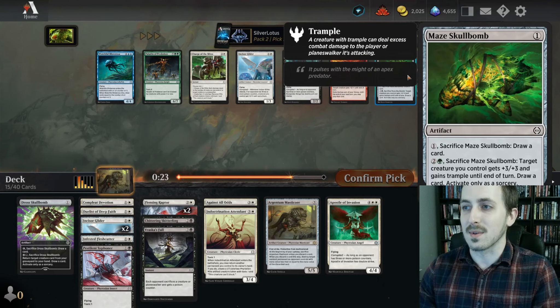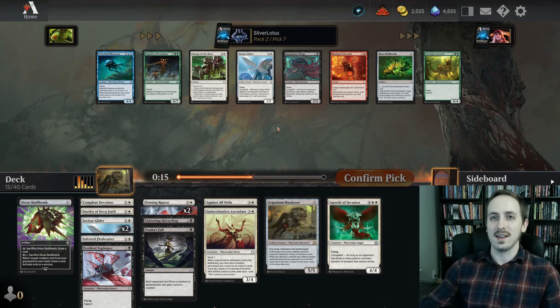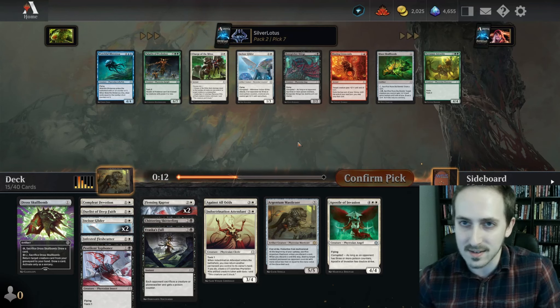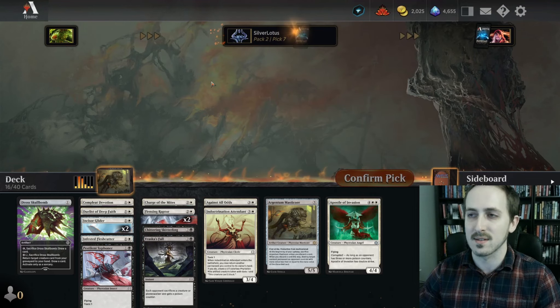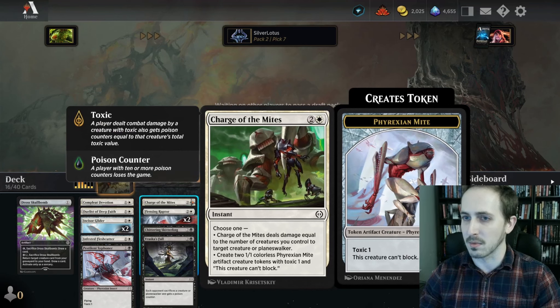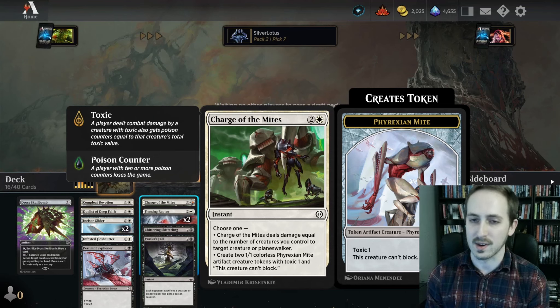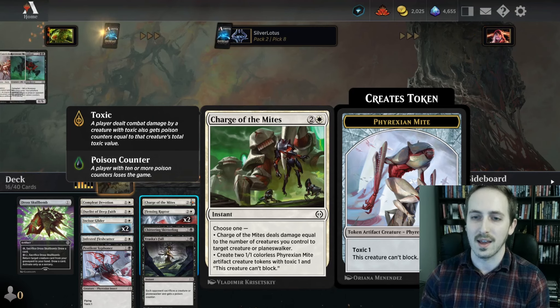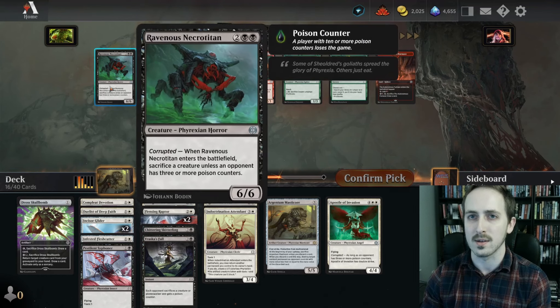Dang, wow — we're just getting passed so much good white stuff here. What do we take? It's really between the glider and the Charge of the Mites. Charges removal and it makes dudes. We've got to take Charge of the Mites for sure. I'd love to see multiples of these — this is pretty much like a B+ rank A card honestly. Just ridiculously strong in this format. It makes artifact tokens, removes things. You can sac the creatures to Skitterling, Necrotitan. I'll take the Necrotitan for sure.